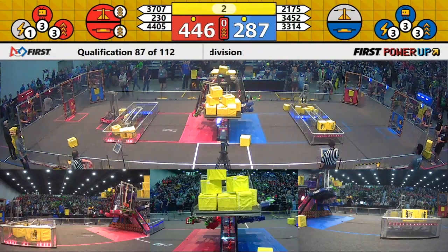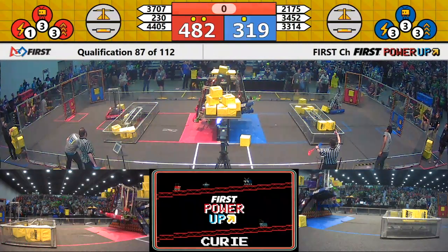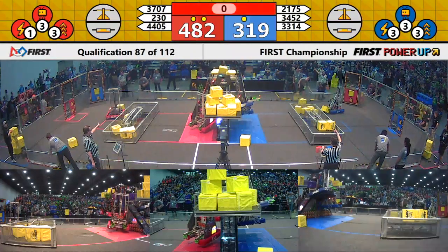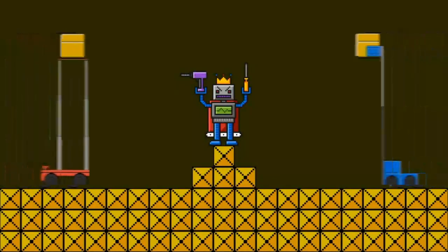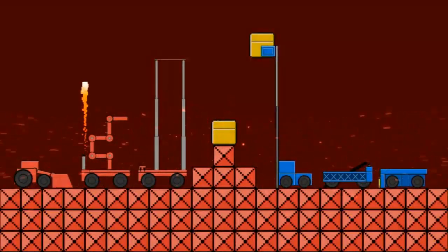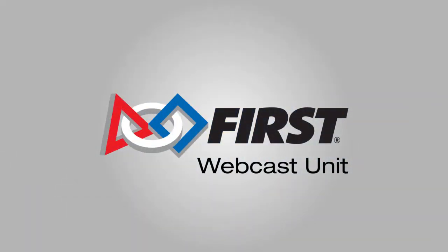Rope — they'll make you cry. And it's over. The red alliance wins it with a score of 482-349. 37-07, the Brighton Technodogs keep themselves in it.